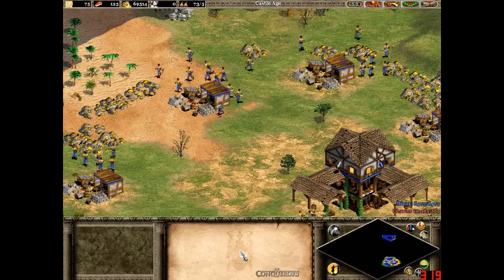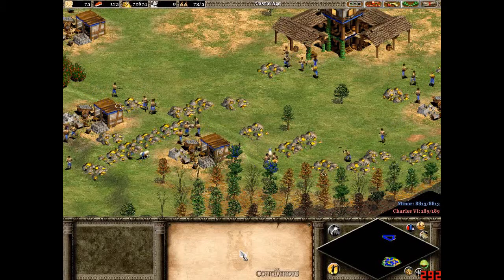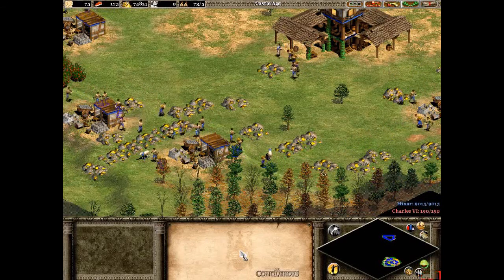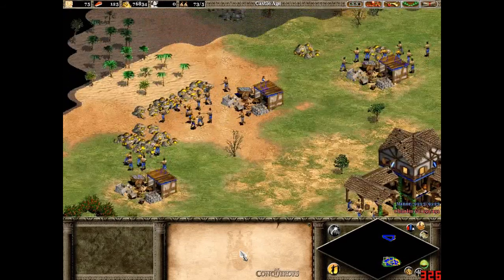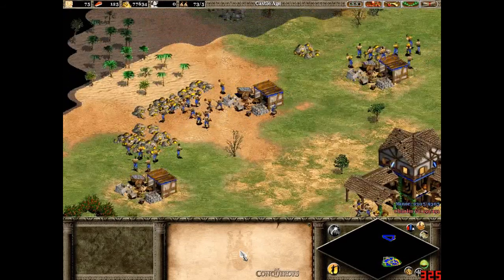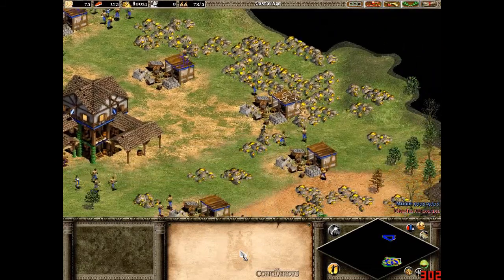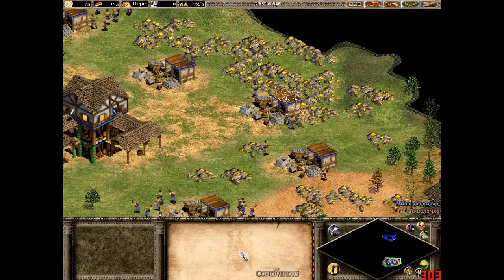If you get to the feudal age and research the gold mining upgrade, it would take five villagers 30.6 seconds to collect 100 gold. Compared with five villagers without the gold mining upgrade, that's about five seconds quicker. That might not seem like a lot, but over time it's a decent amount of extra gold you get in the same space of time.